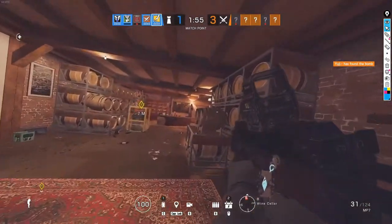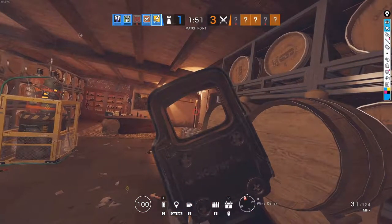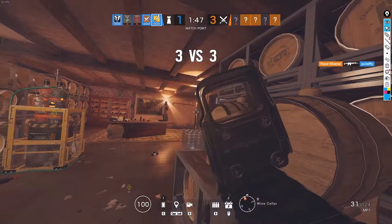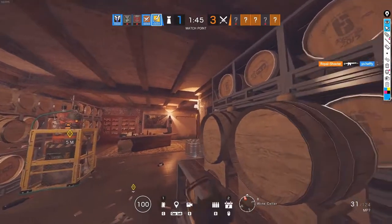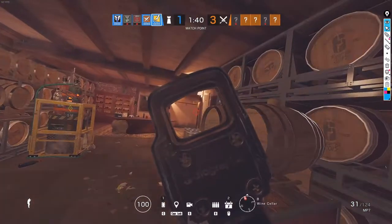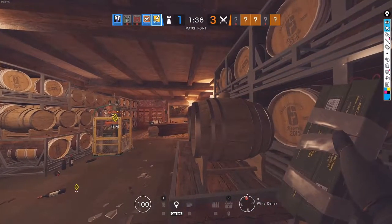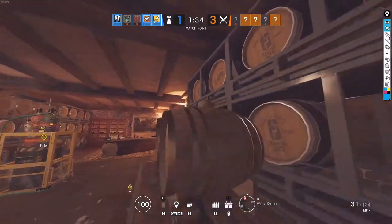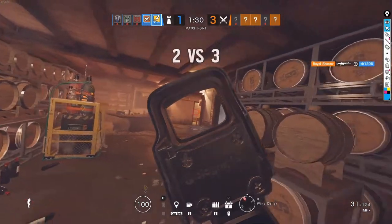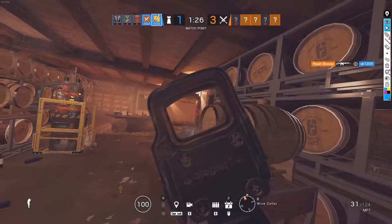Caveira was spawn peeking for some reason. Good — we recognize they found bomb A so they're droning out bomb A. We should call out to teammates 'hey they're over here.' I would have saved the C4 for when you know for sure where they are — it's not a total waste but it's pretty close.